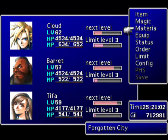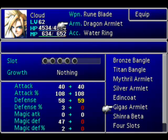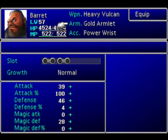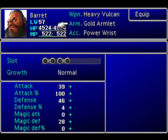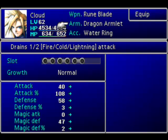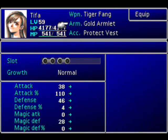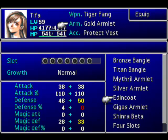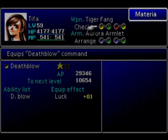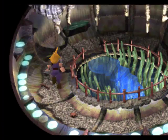Now, the boss that's in this place is going to be water-based, so make sure you have water. I'm going to give Tifa the Aurora Armlet — actually no, I don't want to do that. Defense is 46. I'll get it to Tifa; she doesn't really get much. It would be nice if they gave me another piece of equipment that deals with water, but oh well.